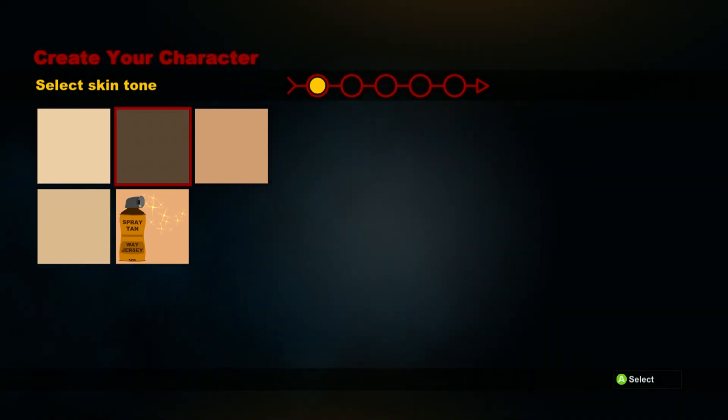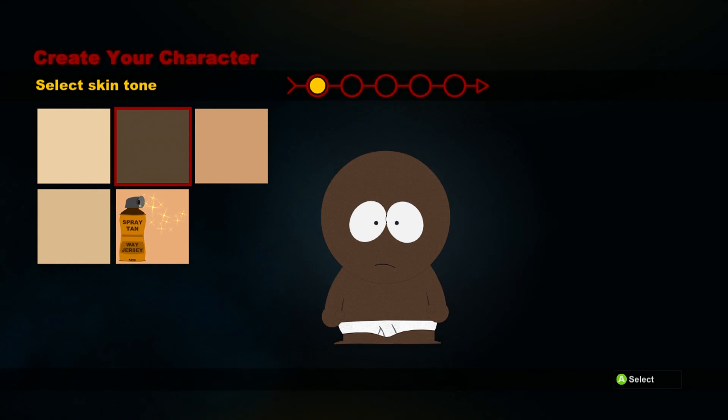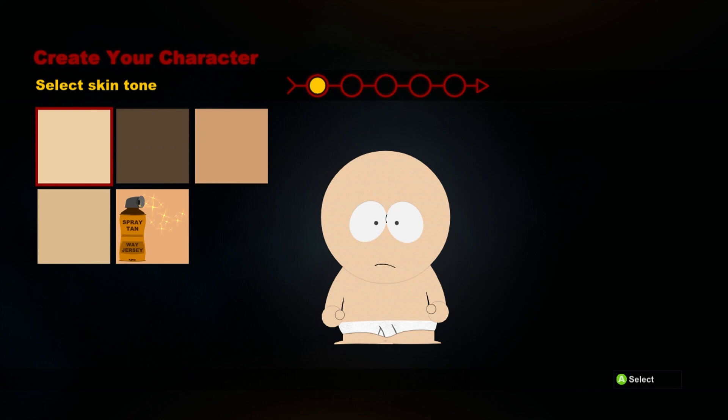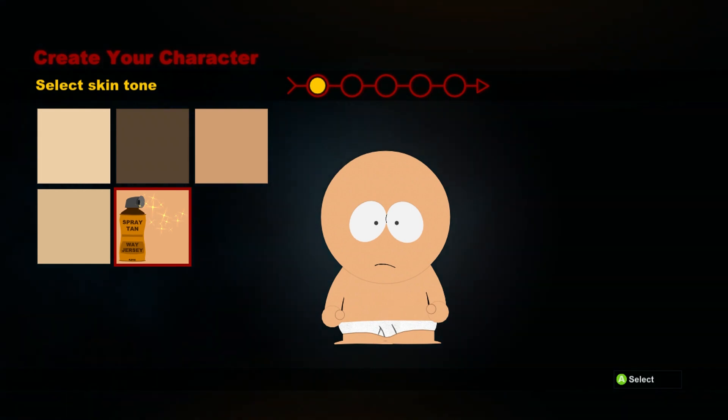You can choose your skin tone and this actually affects what color your parents are in-game as well. My first time I played through the game I was just an average white boy, and then I chose for my second time the spray tan jersey nastiness and my parents were actually that same color too. So I'm going to choose that.